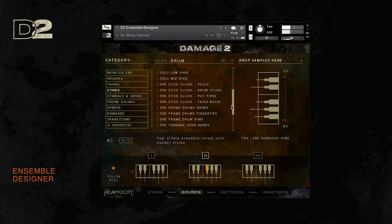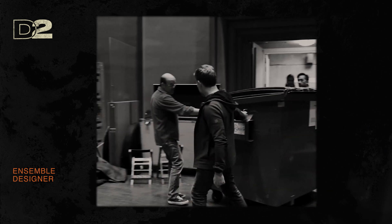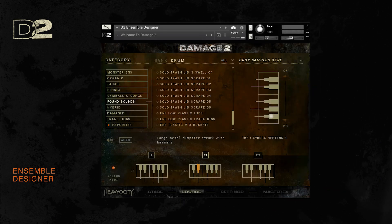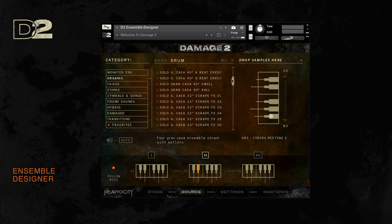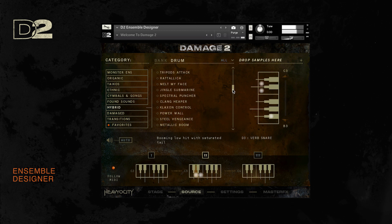We also experimented with found sounds, recording epic samples of trash cans, large buckets, and even a dumpster we brought into the legendary scoring stage at Skywalker Sound. All of these feature ensemble and solo performances, providing a near-endless palette of organic sampled sounds. And that's just the brighter side of Damage 2 — the hybrid and damage categories provide the real down and dirty content that Damage 1 owners have come to know and love.